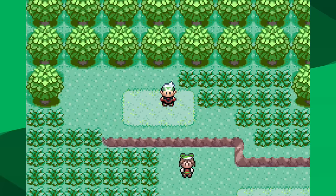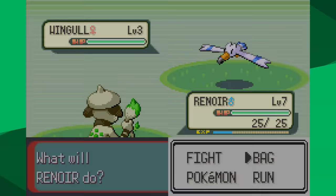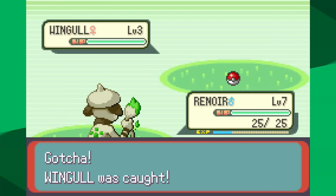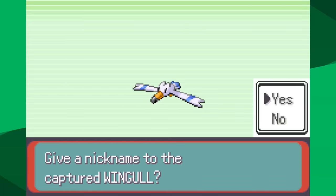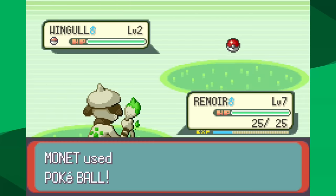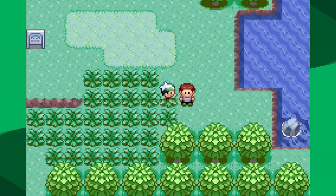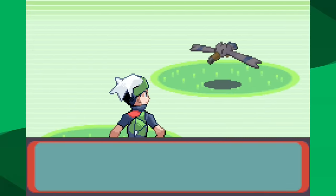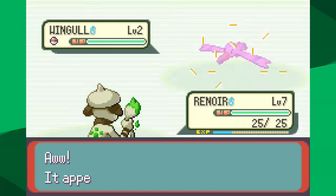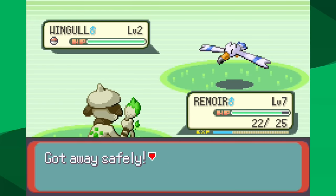This is where the clever strategy comes in. We're going to get some Pokeballs, because we're allowed to catch other Pokemon even though in trainer battles we can't use items. All I need to do is find a Wingull and throw Pokeballs at it. I catch the first four Wingull in a row with a single Pokeball, which is pretty unlikely. But finally I get a Wingull to break out and use Water Gun — this is our first move of the run: Water Gun.